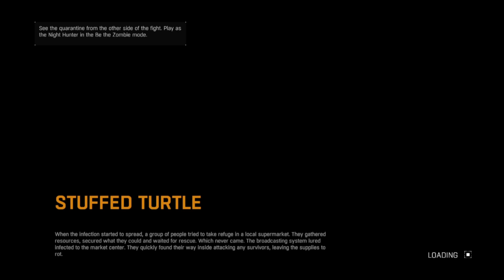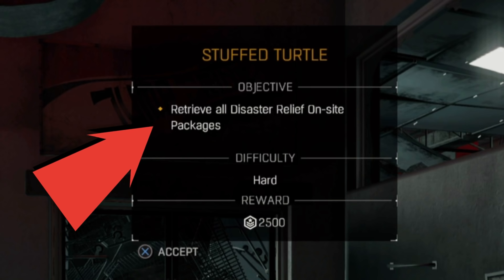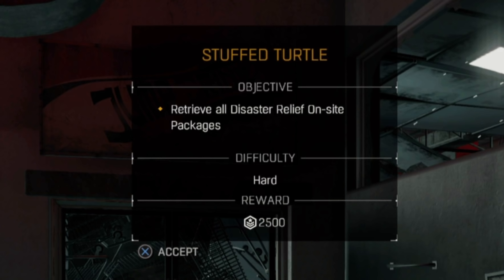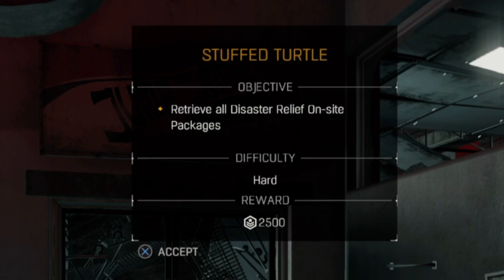The most time-consuming part of going in and out of the Stuffed Turtle quarantine zone is the load screen, and it will depend on whether you use an SSD or a hard drive as to how long it takes. The first thing you see once you're inside is your objective: to retrieve all disaster relief packs in the store, which is what we need in order to level up. You have to accept this challenge to start, but at this early stage in the game I'd recommend not completing the objective - so you won't receive the 2500 XP reward - because we're only going to collect three disaster relief packs.